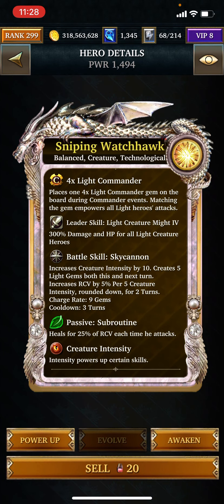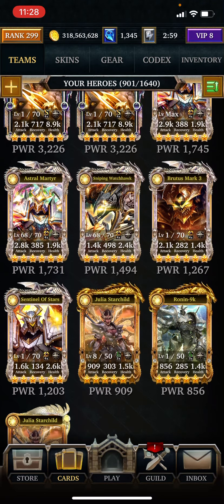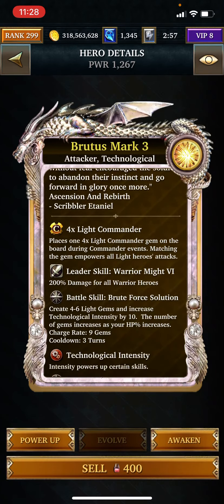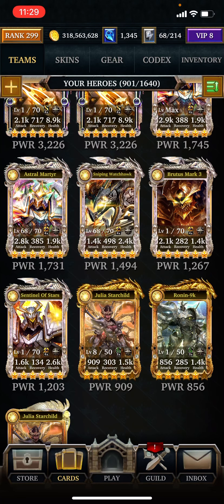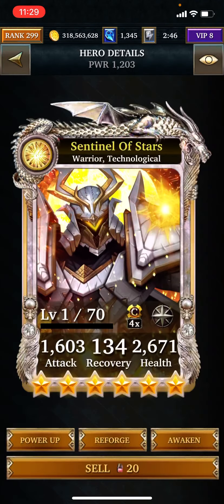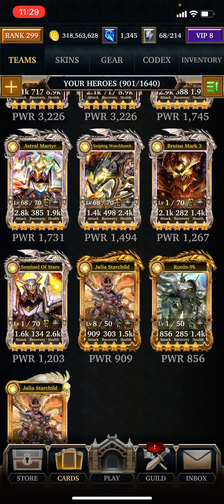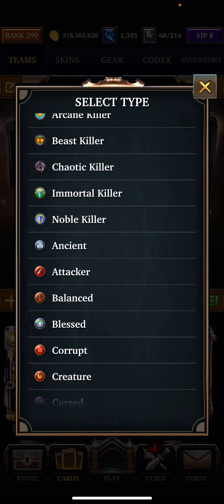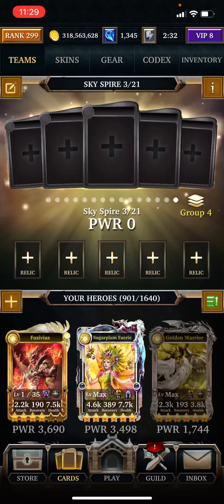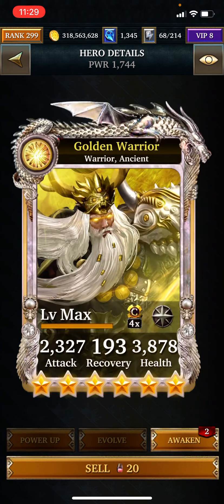Increases Creature Intensity — no. What's this guy do? Four to six Light Gems and increases Tech Intensity by 10. And this one: Convert one Dark Gem to Light Gem. I'm indecisive. Ancient — one Power Gem, one plus one additional for every five Light Gems.